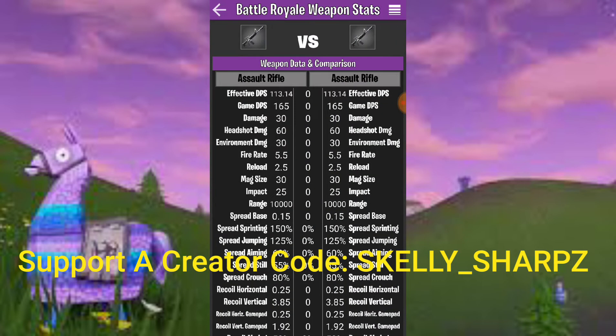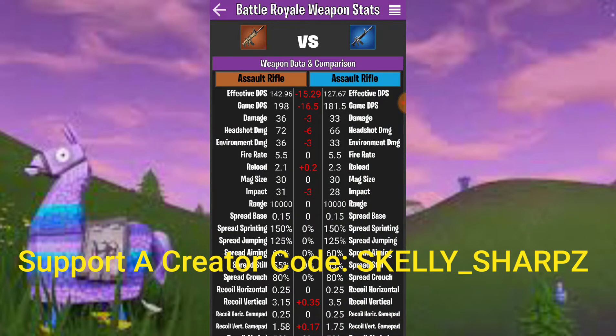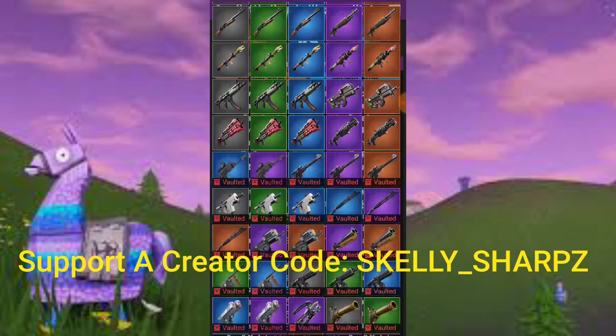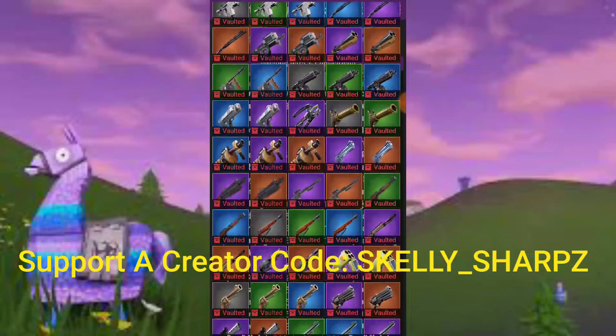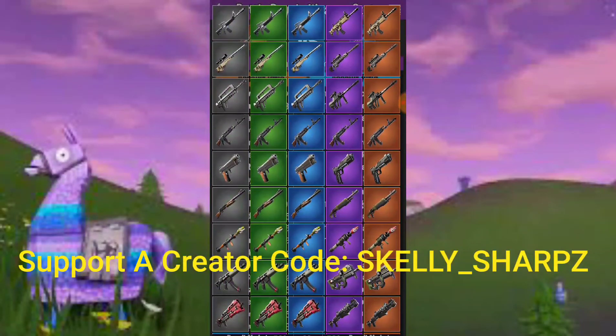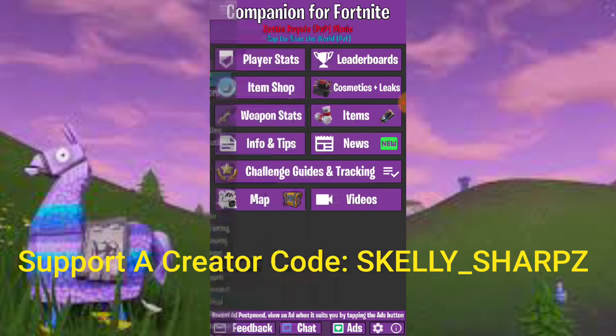It's got weapon stats as well, which I think is pretty neat — especially for novice or new players. You can compare damage rates across different guns, headshot damage versus other guns' headshot damage. You can do this for multiple guns and all the different variants available. It even shows vaulted weapons and what their stats were when they were vaulted. This is good information for gun selection, gun usage, or figuring out whether you need to upgrade or cross-grade something.